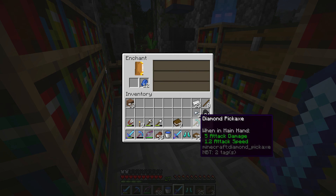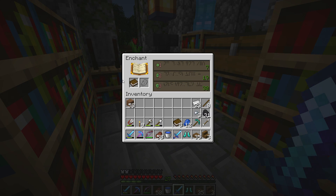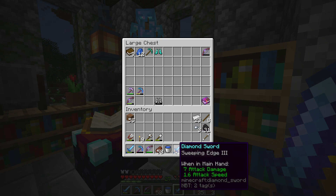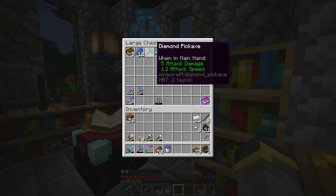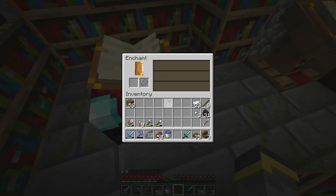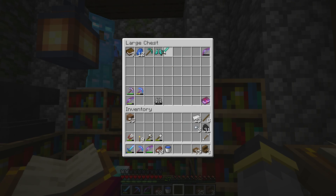Sweeping Edge 3 — what a disappointment as a result. Options now are Unbreaking 3 or Efficiency 4, plus Channeling. We'll try the boots next. Actually, disenchanting this one — I don't like that. Disenchanted. That is painful. Sharpness 4 shows up — that's the one we're going for next.